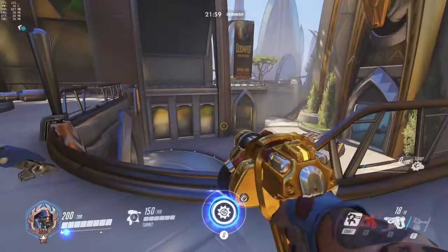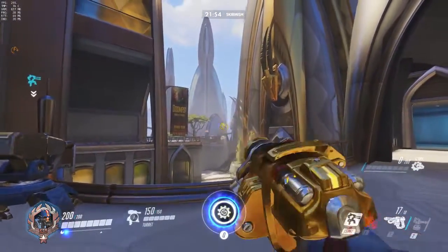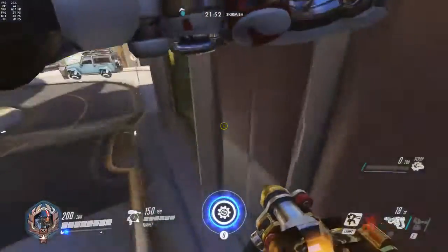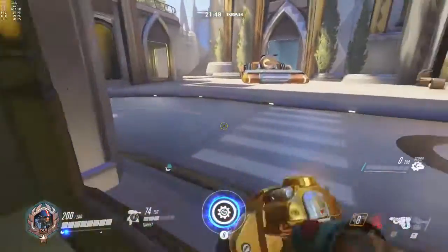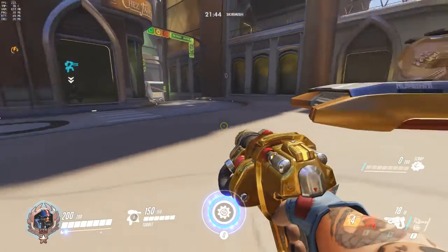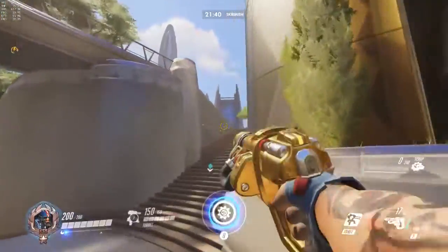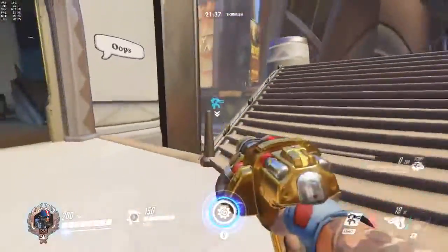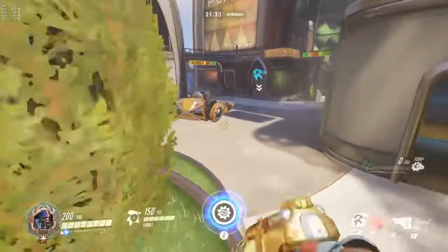Once the fight is over — which would usually be around the time you get your gun on either side here — I usually like to set it back up over there and then rotate down here. Once my gun dies, I drop it right here. What it does is it watches the point entirely; nothing is really going to be able to peek at you without being shot. Unless you're sitting maybe all the way back here, but if you're going to be sitting back there spamming a gun, I'm not sure how useful you are.